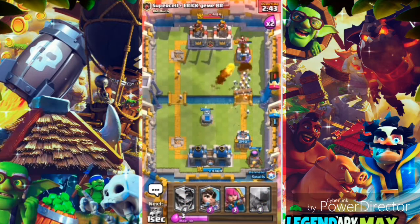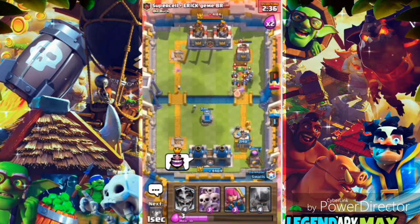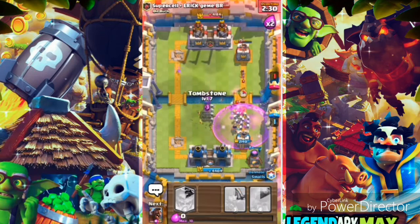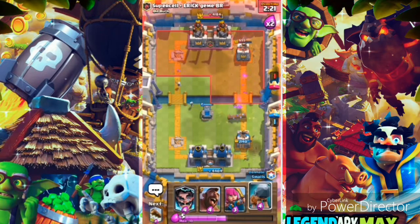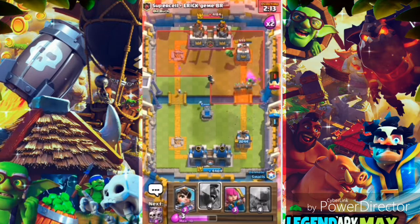We should get his base right now — should get his base. Wow, that was so close there. Let's use the army skeleton, that's going to distract them. Push back the tombstone there to distract them — the Princess is going to do a lot of damage, and our Princess is going to do couple damage too. Log it! Here's what we're going to do guys: Electro Wizard and Log — we should get a couple of hits.